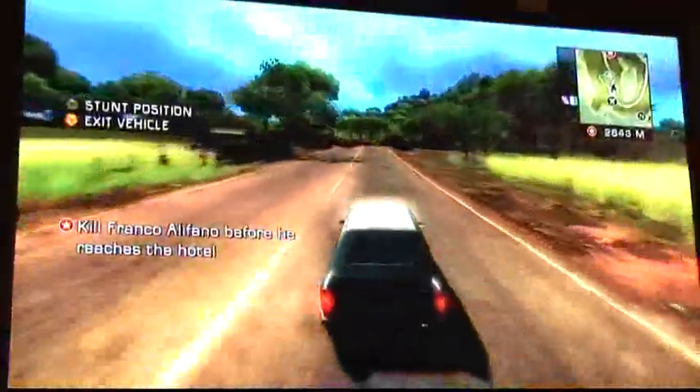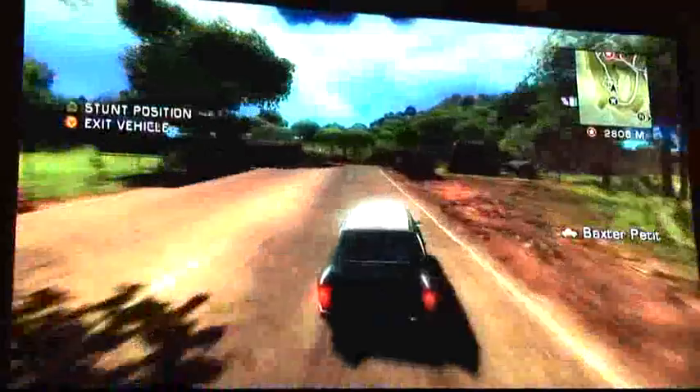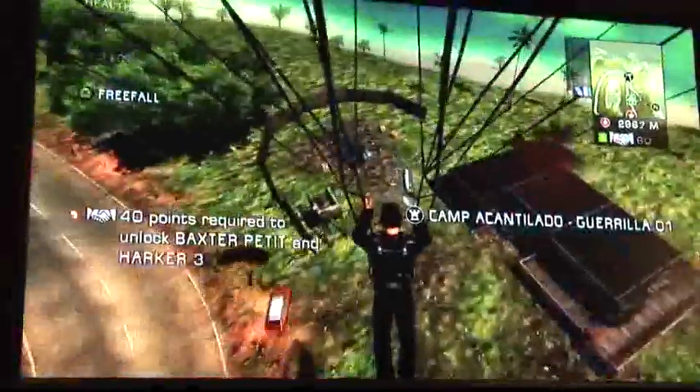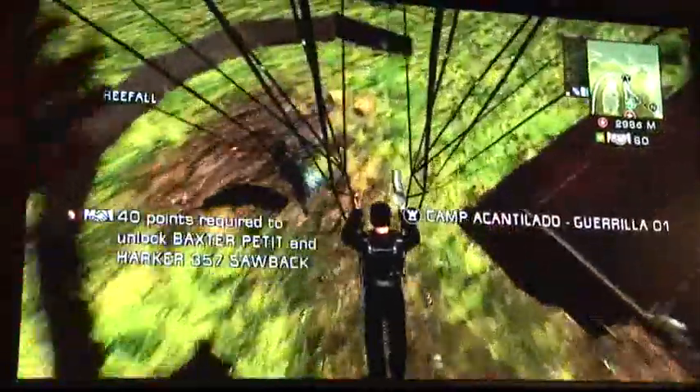You can see here the grappling hook that Sam's using enables you to move quickly and seamlessly between vehicles. When you're driving a vehicle you can jump off onto the roof, take up a stunt position, and jump to the roof of another vehicle. You can also use the momentum of that vehicle to pull your parachute and take off into the air, moving from the ground to the air in a really seamless way.